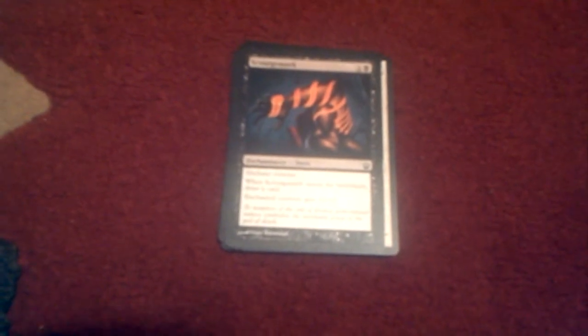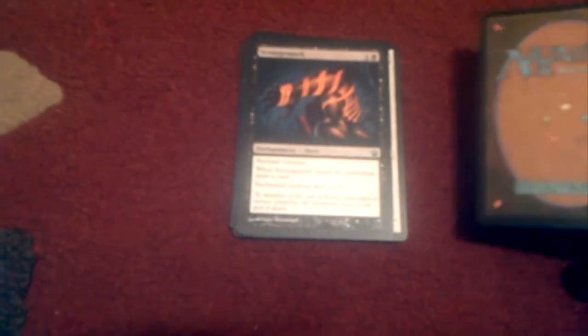Scourge Mark for one black mana — it's an enchantment creature aura. When Scourge Mark enters the battlefield, draw a card. The enchanted creature gets plus one attack, no defense. So yeah, it really helps your weaker creatures out — so like a one-two becomes a two-two, for instance.